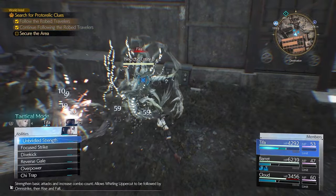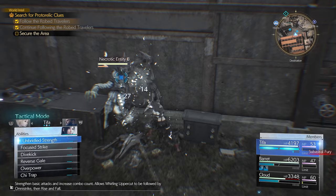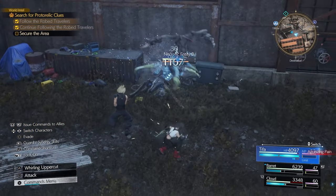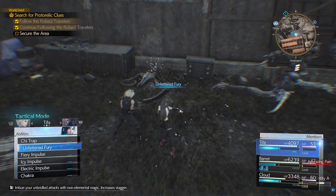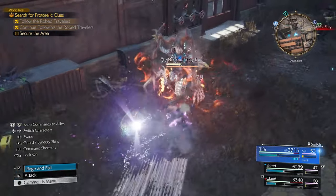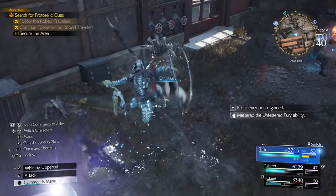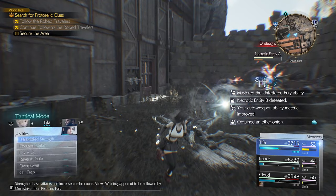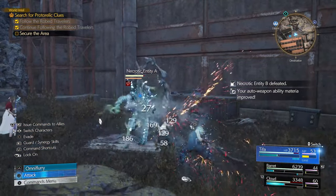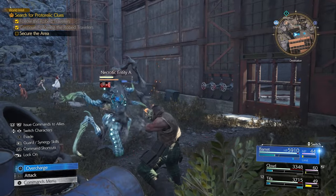Let's do another one there. Keep getting them powered up. I'm going to be able to master this — very nice. I'm going to pop a chi trap just to damage you. Weapon ability — nice, good. I was going to say I don't know why you're silenced, but I remembered — Barret can do that.